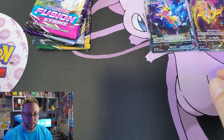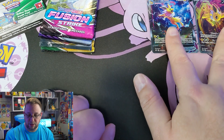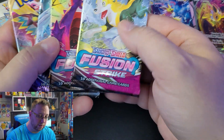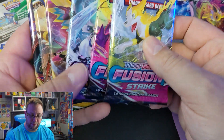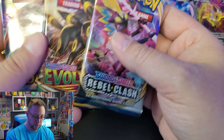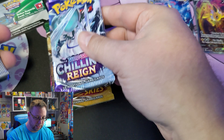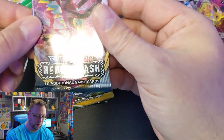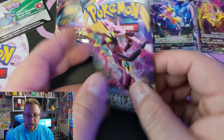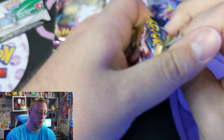I'm pretty sure with this online code you actually get these two cards online. Okay, so what are we going to open first? Not Fusion Strike, not Chilling Reign, not Evolving Skies. Actually, let's do it this way: Chilling Reign, Vivid Voltage, and we're going to start with Rebel Clash. Don't worry, you'll still get the codes from these — it's just one lucky person who will get the box code.